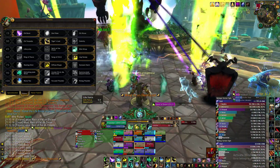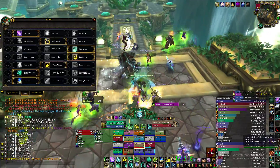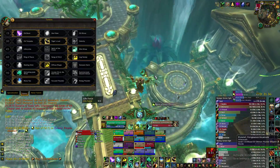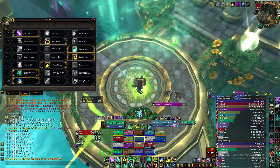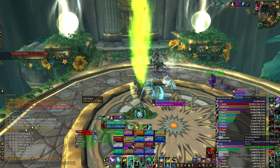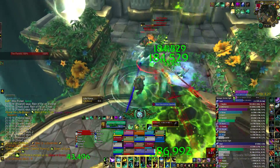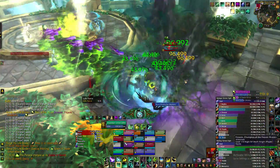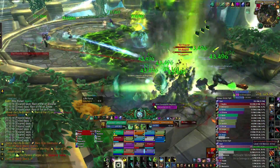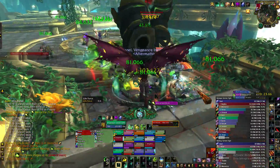For most of the fight you want to use your Renewing Mist to have as many hots on people as possible, since even if they jump far away from you and you don't know where they are, you can keep them nice and healthy. We're just gonna focus on doing that and then doing some DPS to the adds so that they die even faster. The faster the adds die, the less we have to worry about.